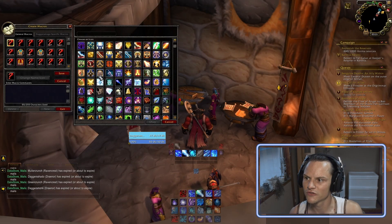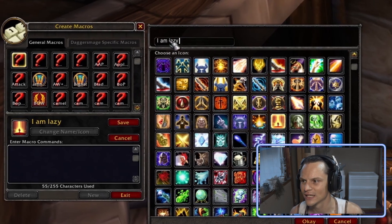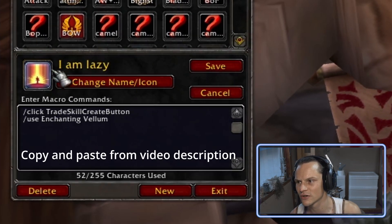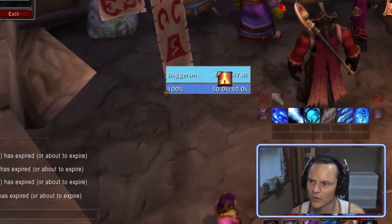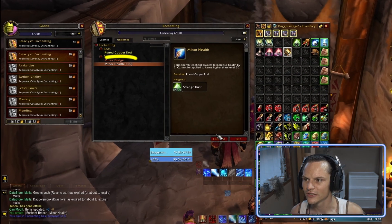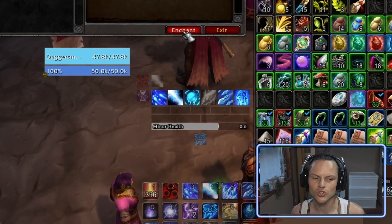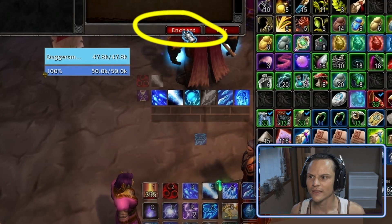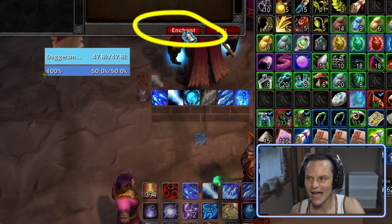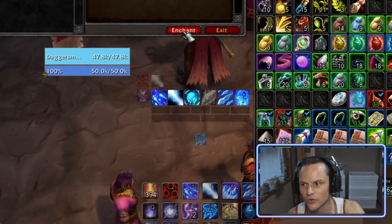With the macro, the first thing: pick an icon — any icon, it doesn't matter. Give it a name — any name, doesn't matter. After that you're going to copy and paste the macro in from the video description, and then drag it over to your action bar ready to press whilst you're enchanting. What we're going to do is make sure we've got the selected enchant we want, then click Enchant and use the macro — click Enchant, use the macro — and that is going to enchant our vellums in our bag.